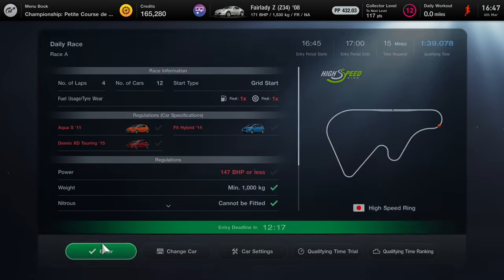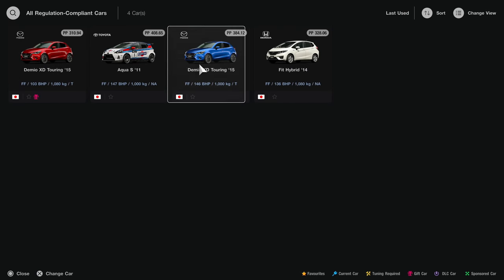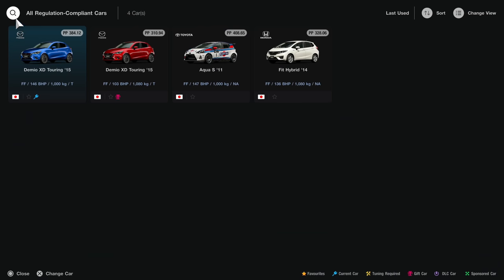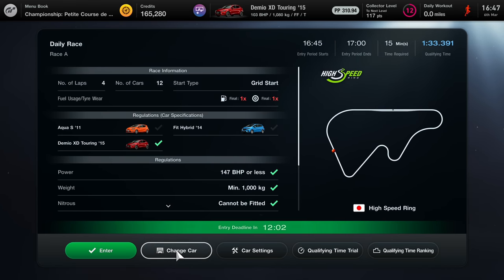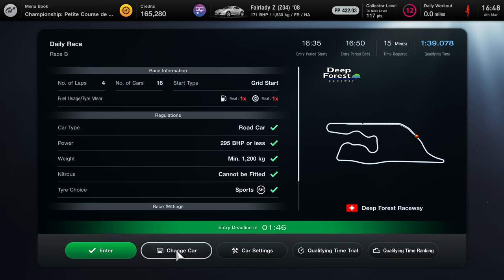It's the same story for daily race B. If I change my car to the stock Mazda Demio — the one you can buy in a used car shop — I'm going to be so uncompetitive because the maximum brake horsepower limit is 147 brake horsepower and my stock car is only 103. I'm also 80 kilograms overweight as well. So we'll go back to daily race B because this is really a stark contrast.